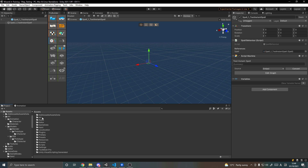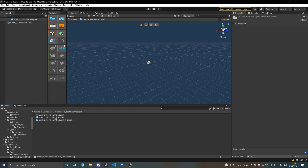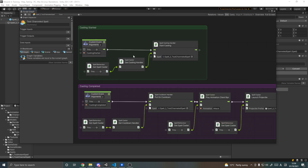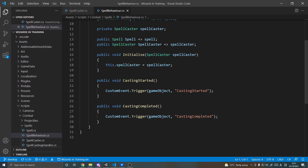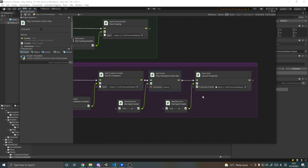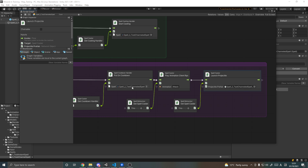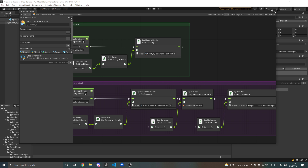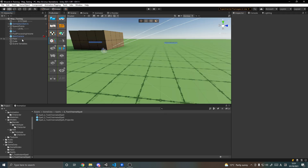The second spell — the channeled one — is very similar but has two events: 'casting started' and 'casting completed', because it has a casting duration. When I hit the button it runs the casting started logic, and when the casting is completed it raises 'casting completed', then runs the logic for putting it on cooldown, playing an attack animation, and launching a projectile. In this case it's just a different spell to put on cooldown and a different projectile to launch.